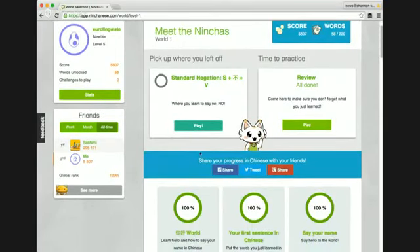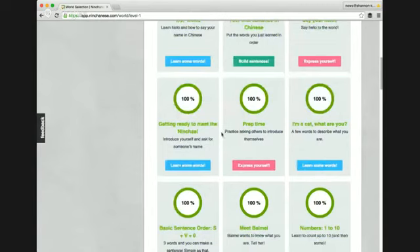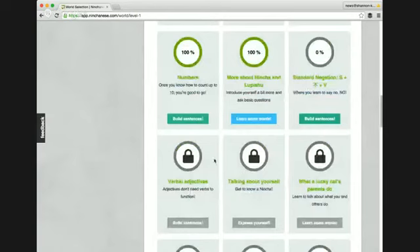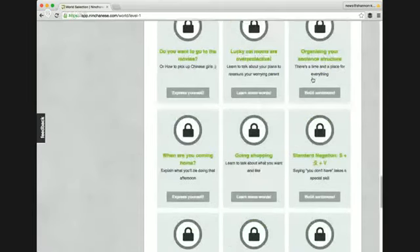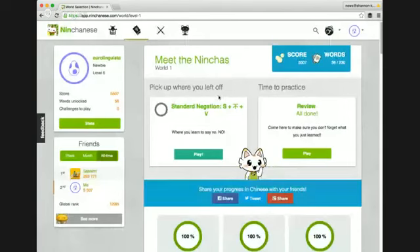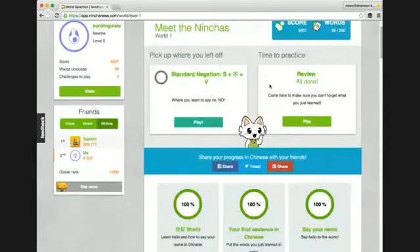As you can see, there are three different ways to practice Chinese: Learn Some Words, Build Sentences, and Express Yourself. They kind of alternate, so you never quite know what you're going to get. This is where I'm up to in the program, and as you can see there are several more levels in this world.